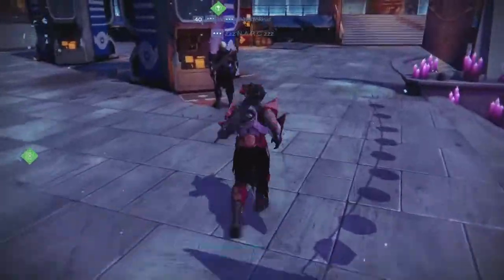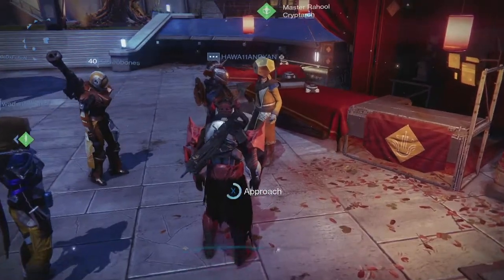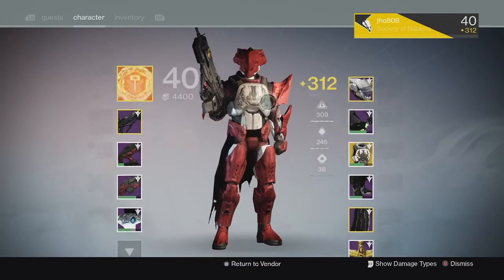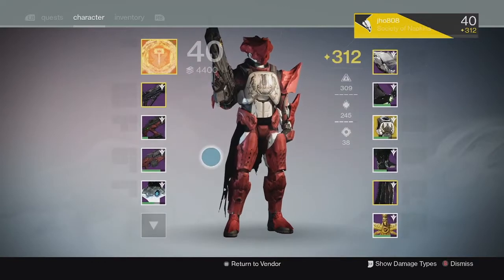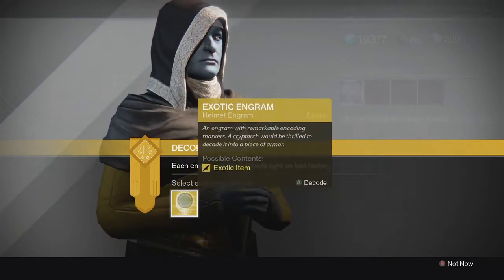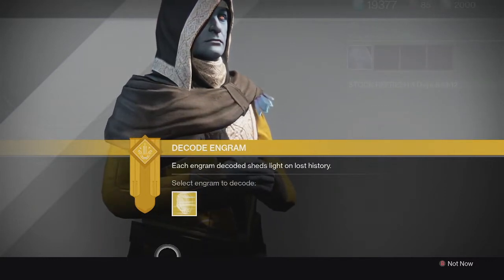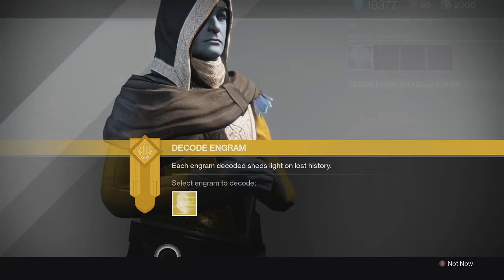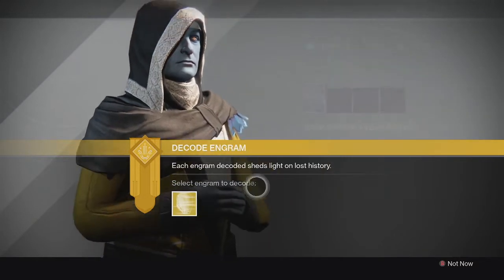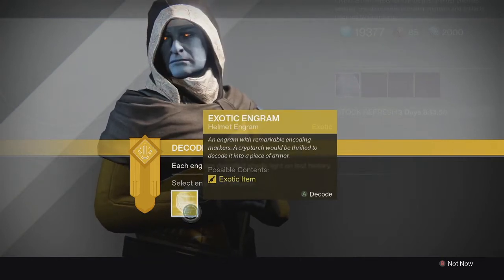If you're under 300 light level overall you will always get 290s. If you are at least 311 light level overall you will have a guarantee of getting 310s all the time. Make sure you always decrypt engrams when you're at the right light level. Right now I'm above 311 so basically all my engrams will come out at 310 — it's a guarantee. Also, there is currently no way to get 320 exotics out of engrams themselves — the only way is through Trials of Osiris and your tier package rewards, where you have a chance of getting a 310 or higher exotic.